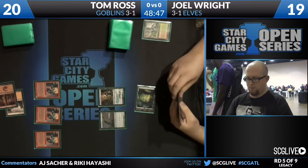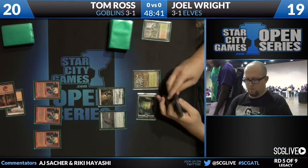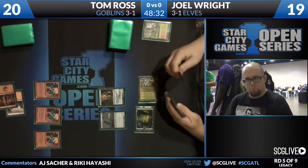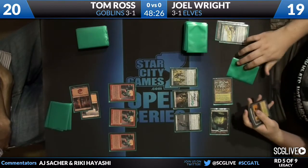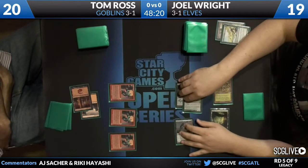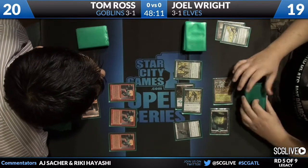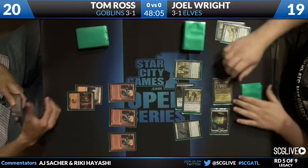Joel Wright drops a Nettle Sentinel at 2/2 and plays a Cradle. He can make two green mana off that, and one mana off Deathrite Shaman eating his own Wooded Foothills. He casts Glimpse of Nature with one green floating, plays Heritage Druid — no mana floating — draws a card, and now can make three mana off the Heritage Druid activation. Looks like we're going off. Another Heritage Druid untaps the Sentinel, draws a card. So we've got two green floating from the first Heritage Druid activation, and now he says go.